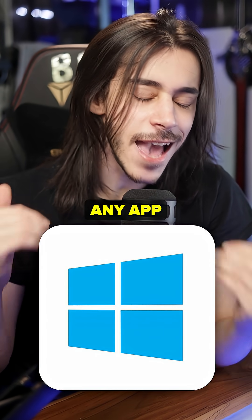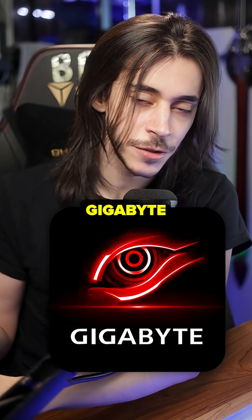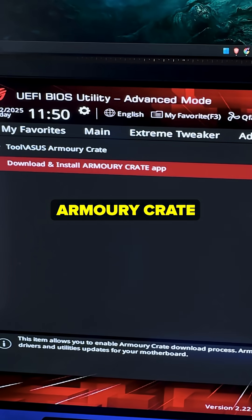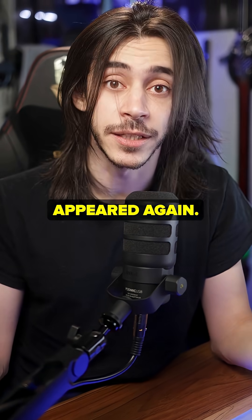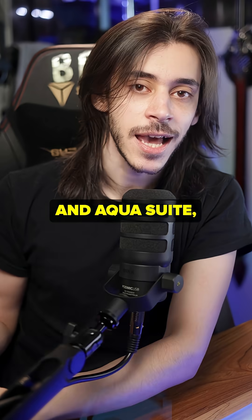So I reinstalled Windows without installing any app from any company — no ASUS Armory Crate, whatever MSI has, whatever Gigabyte has, Corsair, nothing. First I went into the BIOS and disabled the pop-up that prompts you to install Armory Crate. When you load into a new Windows install it still appeared — what the hell, ASUS — but I clicked no and it never appeared again.